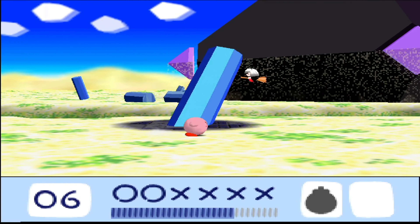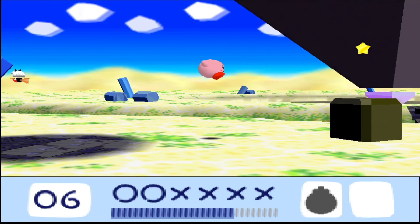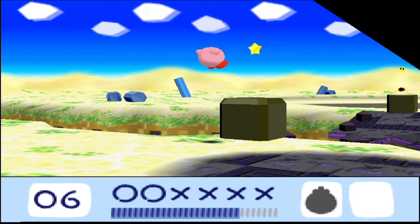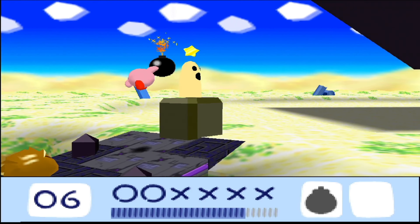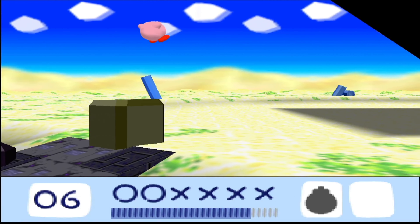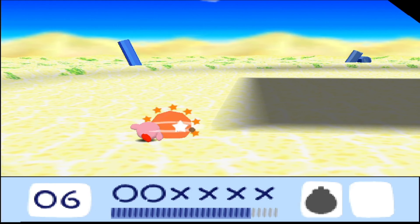Grab bomb. And the pyramid in the background is going to do something, it looks like. I always thought that this stage was weird — this upside-down pyramid is some sort of UFO, you might say. There are fine enemies but let's just ignore them and go in, because it's obviously where we're going.